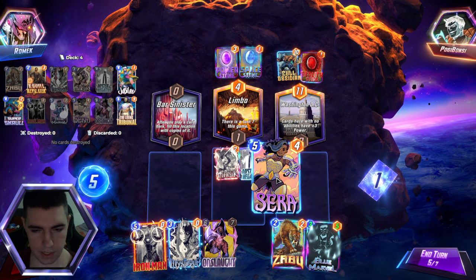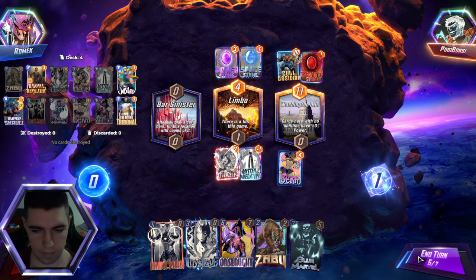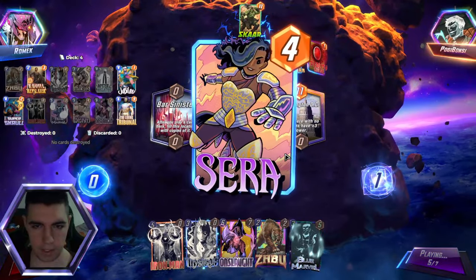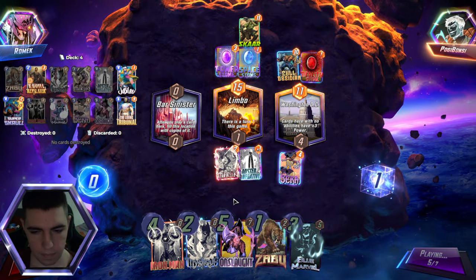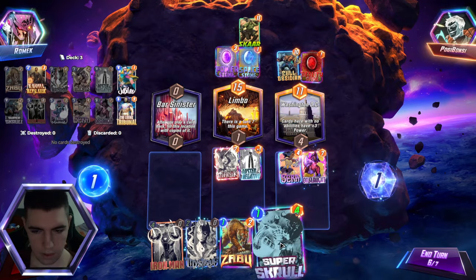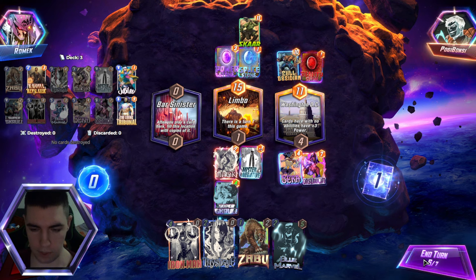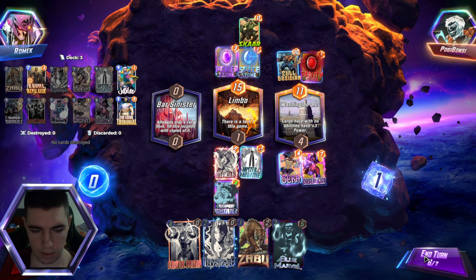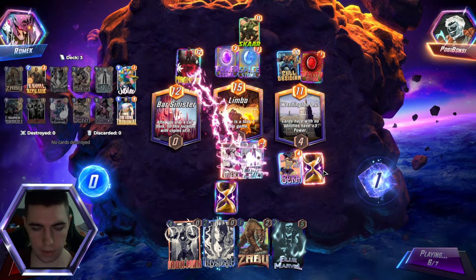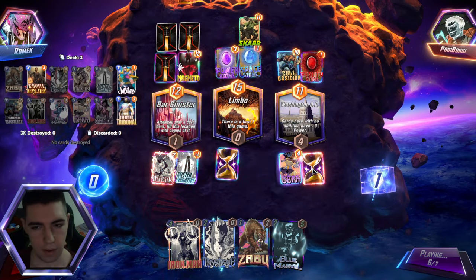I'll play Sarah right. Scar — he can't swap Limbo out, so we shouldn't fear as much. I'll first play Super Skrull mid, and then Onslaught over the Washington DC, just in case. Magneto — it seems like a powerful play and it kind of is. But still.